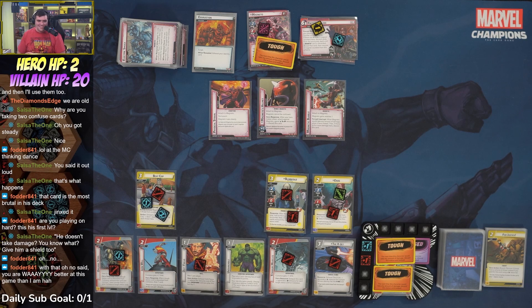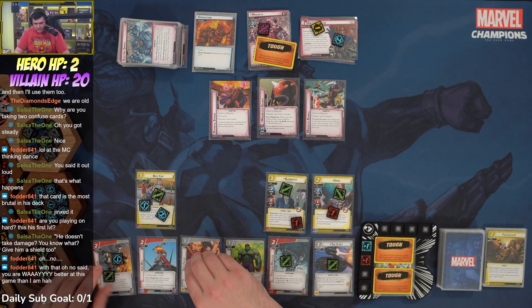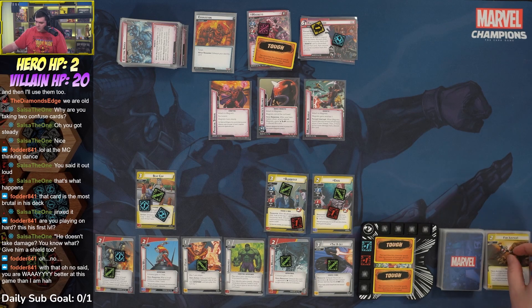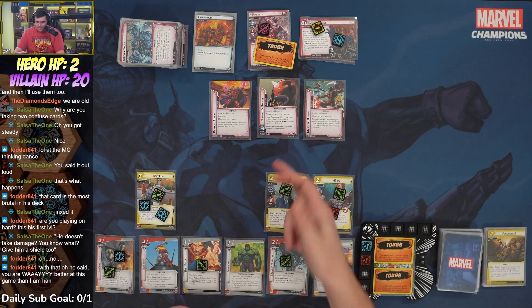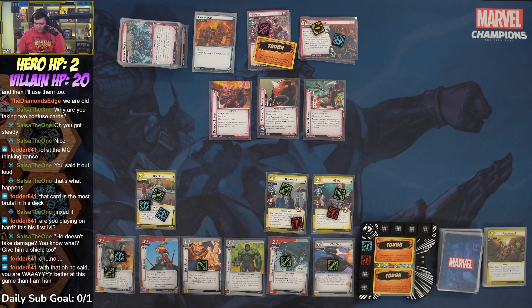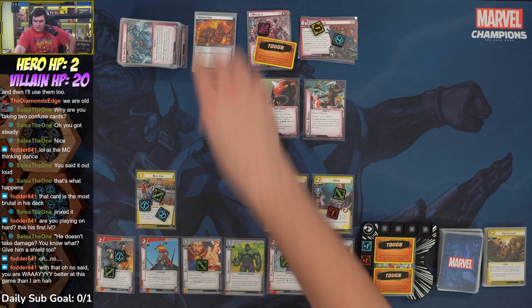We still have a basic activation available so we take off a confused status. We stand up. The encounter is Caught Off Guard. We draw Jessica Jones, Limitless Stamina, and Professor X. With Magneto's Helmet still out he cannot be confused, but if we make it a basic attack target we can discard the helmet and then play Professor X to confuse him — that's a huge opportunity.